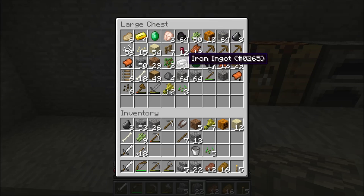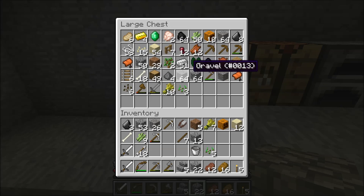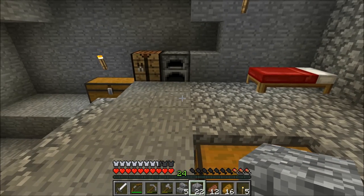I did find an emerald while I was down there that wasn't in a chest, but I managed to harvest that. We have a lot of gold, a lot of iron ingots, and then also we have tons of string which will come in handy especially if there aren't any sheep around.